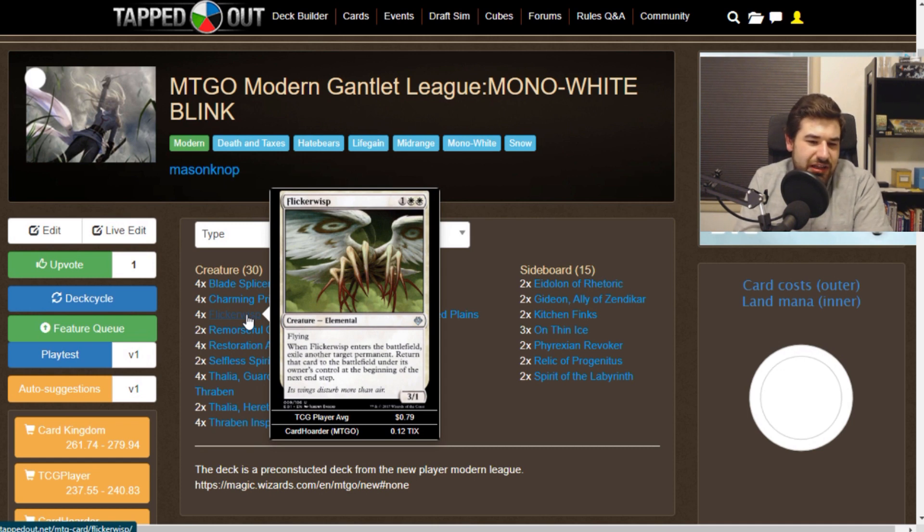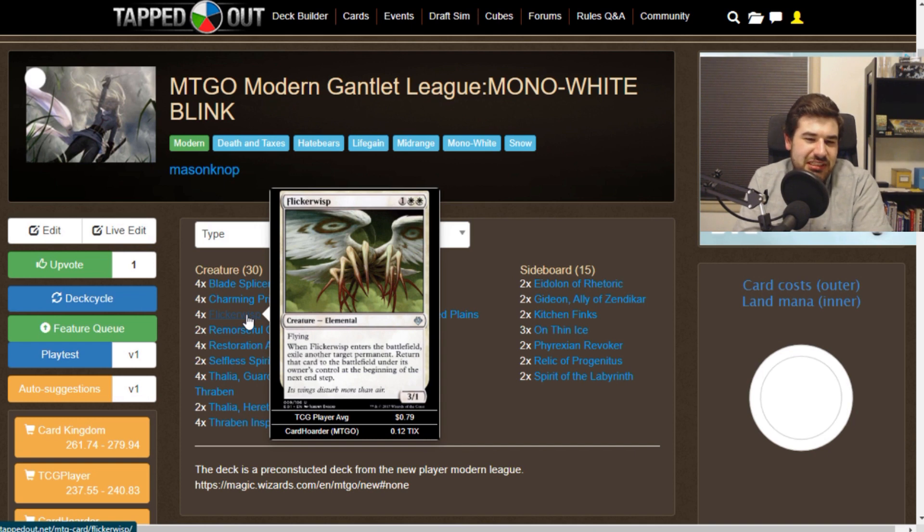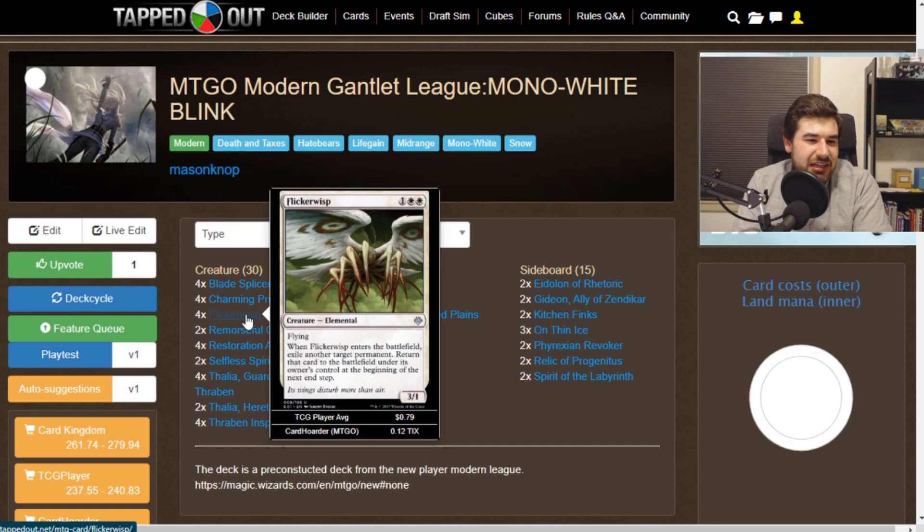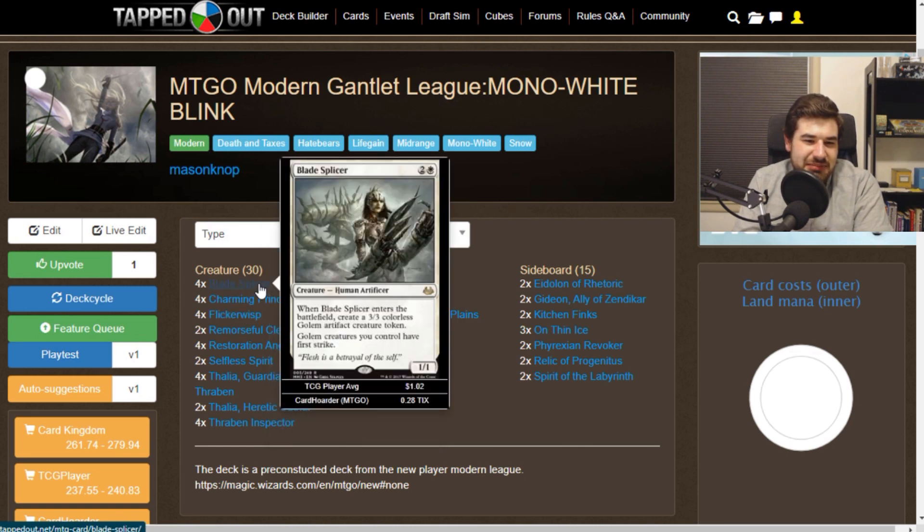Flickerwisp is an amazing flicker creature, all the way back from Lorwyn — I think this was printed in Lorwyn, way back in the day. You can tell because of how weird and creepy it looks for an elemental. Then we've got Blade Splicer, which makes a 3/3 Golem from New Phyrexia, and she gives all the Golems first strike.